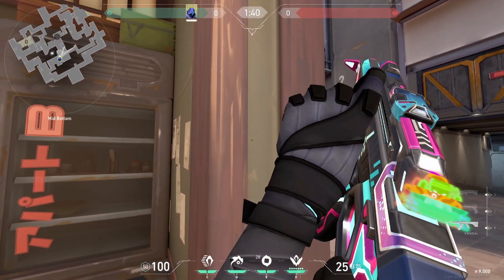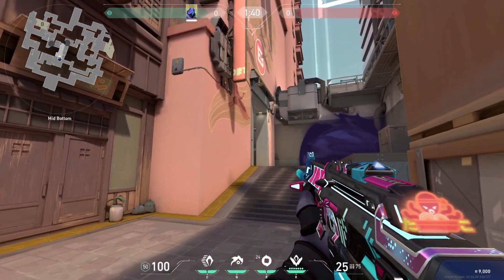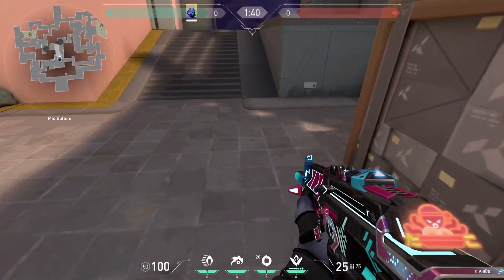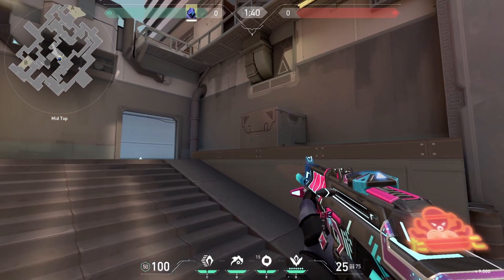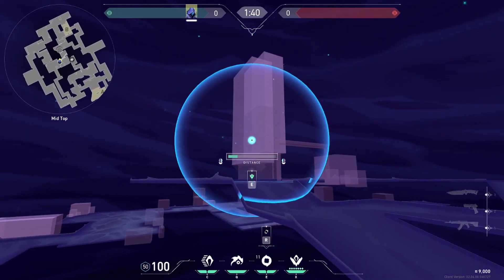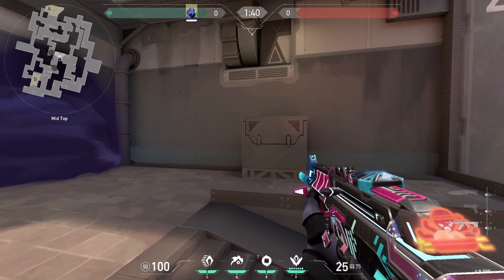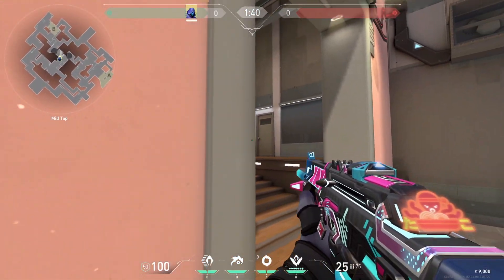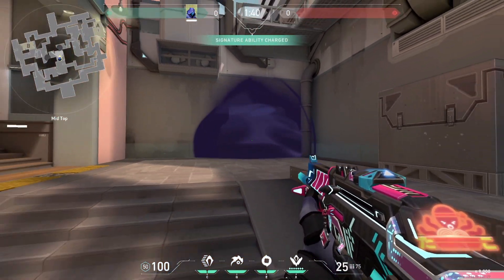As you're coming up mid you just want to be holding this angle because it's kind of impossible that anyone's going to be here unless they obviously heard the TP or have smokes. You want to walk up holding this and you want to be wide swinging. When both of these are smoked you want to be swinging - obviously check if the area is clear - but swing this first. You can swing this angle without being seen from up there, so you can swing that angle first and then come around and check all your angles.